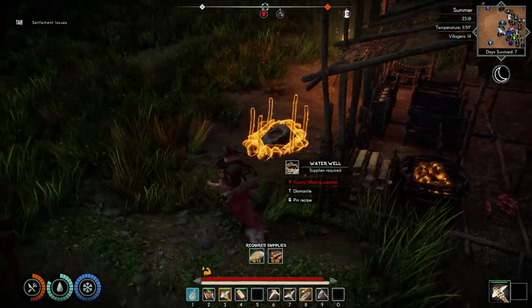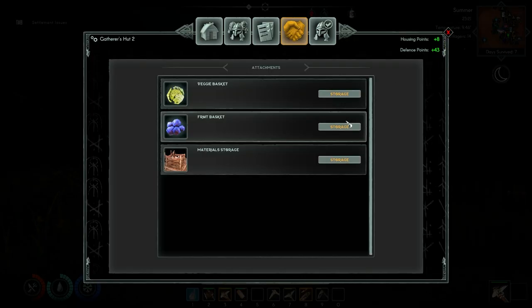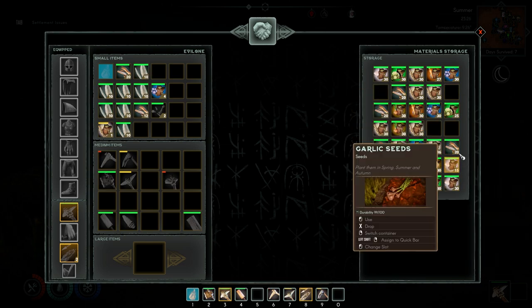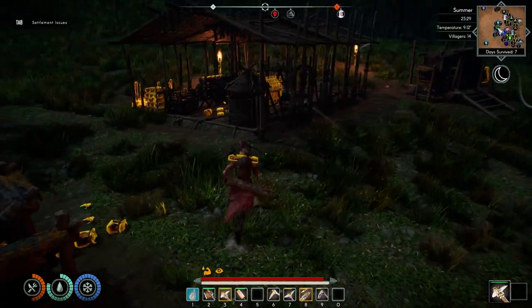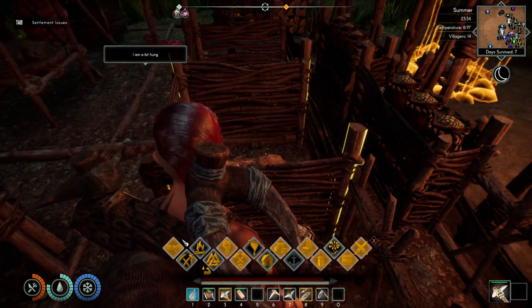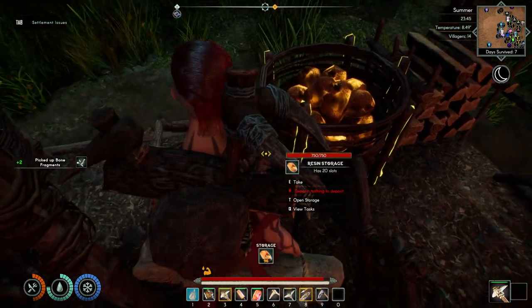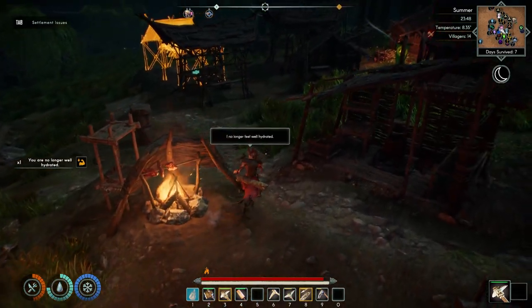I believe the iron ore is at that cave, but we need to get the pickaxe first. Before heading there, I really need some food - I'm pretty hungry. I'm also going to build a water well here. Let's see what we've got: no vegetables, some mushrooms we'd have to cook. I'm going to take these feathers and fibers out and leave space for seeds. I built another seed storage in the extension, so we'll place all the seeds in there and make some rope. Let's cook this raw meat up.